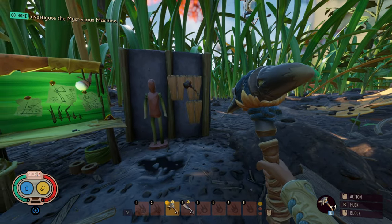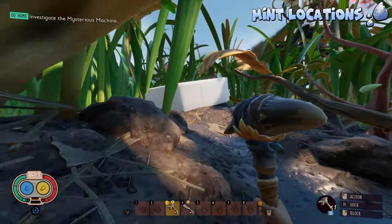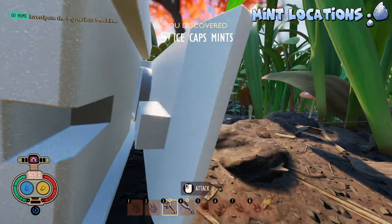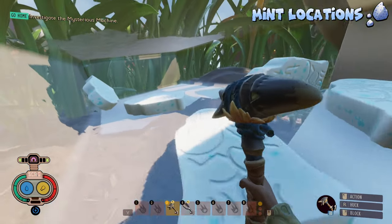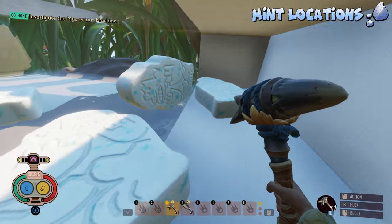Now that we have all the gear acquired, let's start the video. The very first location, right next to the spacer, is going to be right here at this Ice Cap Mint. You're going to need any weapon to break this open — you can use your fist or a hammer — you just need to hit it twice. Once you go inside, you're going to find yourself 5 Mint Shards. These Mint Shards do not respawn, so the second you collect them, you're not going to find these guys ever again.